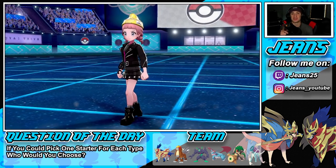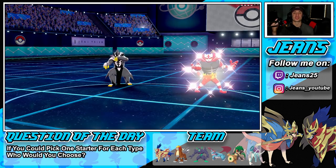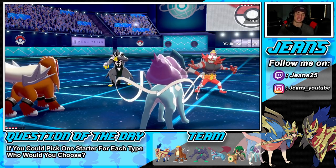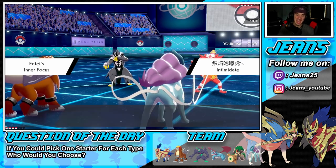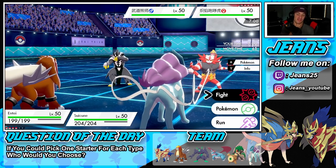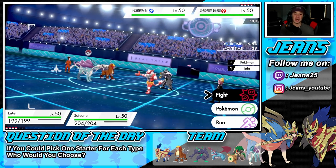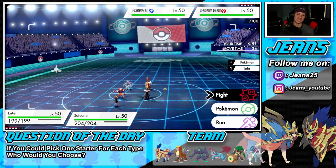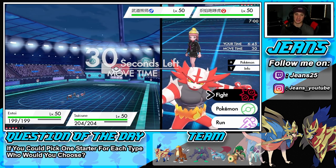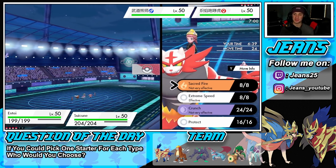Question of the day for the comment section: for each starter type — Water, Fire, and Grass — give me your three picks, one from each type across every game. For me I'm definitely taking Treecko for Sceptile, Piplup for Empoleon, and for Fire — probably Charizard or Typhlosion, they're both really really cool.